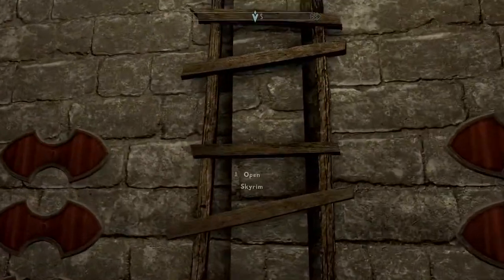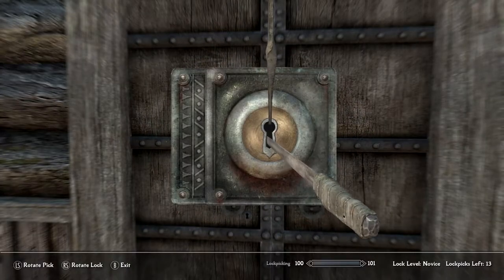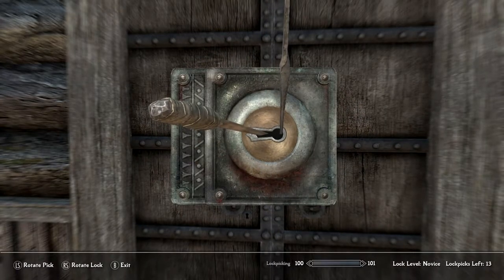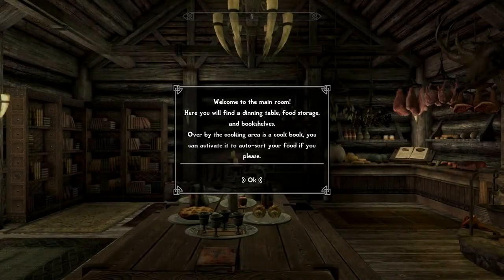Now we can go inside the house. It's only a novice lock, so you don't necessarily need a key - you do need lockpicks to get in, but it's only a novice lock, so even the most newbie lock picking person could get in here.